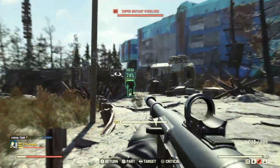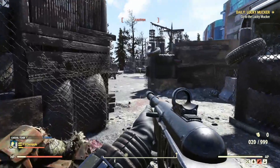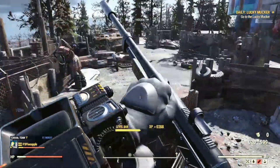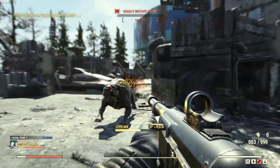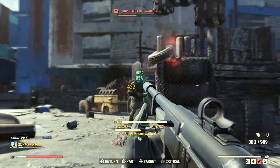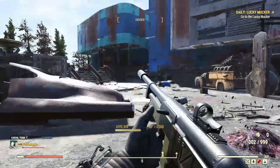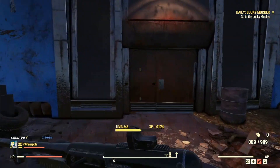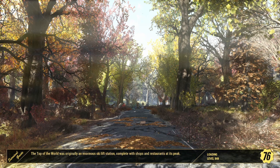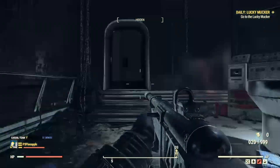Here we are at West Tech. A lot of people call this West Test because they come here to test out their weapons. On the outside, super mutants scale to around level 60–75, but for testing purposes I like to go to the interior because they'll start scaling to your level. My level is 848, but the stat cap is effectively level 50 — after that it doesn't matter. In the interiors, enemies scale up to level 100.